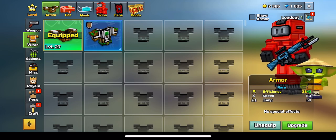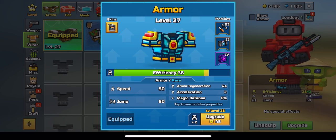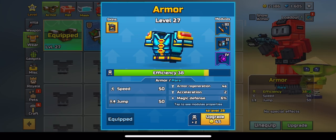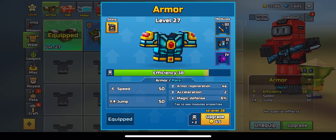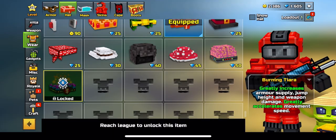One thing to remember is that armor is going to need a lot of upgrading — otherwise you will die almost instantly all the time. Armor is going to take a lot of your coins and gems, which is another reason not to spend heavily on weapons, because that takes away from your armor, which in my opinion is a bit more important.